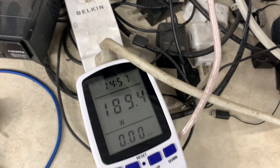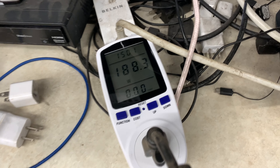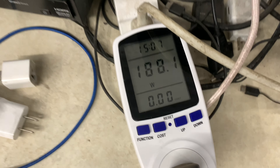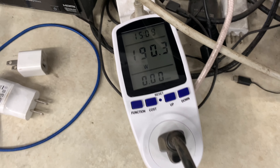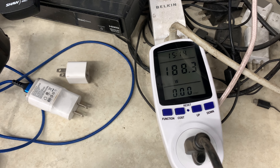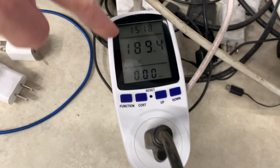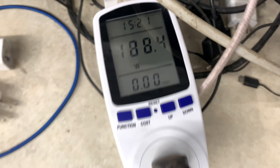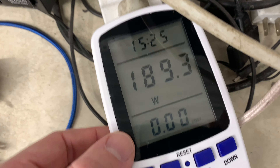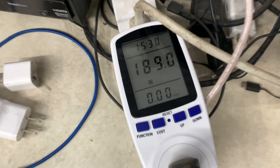Anyway, thanks for watching. I thought this power meter was pretty cool — it really gives me an idea of what this is actually using. Because with a whole lot of other things in the house — lights, TVs, whatever — it's really hard to look at your power bill and say 'oh wow, it's up ten dollars, must be because I'm mining.' With this meter, you can say I'm using a maximum of 200 watts, so that's one kilowatt every five hours. It's easy to get a price out of that. Thanks for watching.